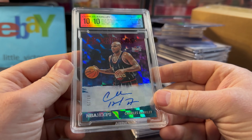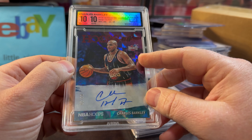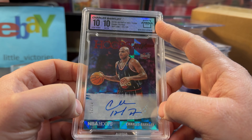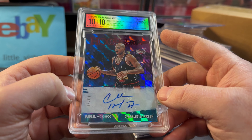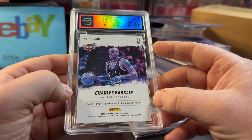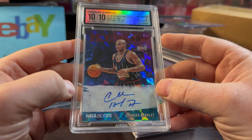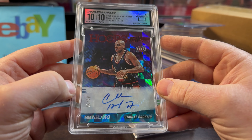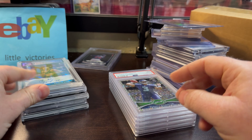This one I splurged on. I actually have not owned an authentic manufactured Charles Barkley auto, so this is my first one and I paid up a little bit. I do not care for Arena Club grading, so I will probably snap it out and send to PSA. The white back corners and edges look like a good sign — I think it should gem. They give it a 10 with the 10 auto, which is nice. Numbered at 25, Hoops Inc. Paid $112. If this gems up with PSA, I can see that being a $250 card.